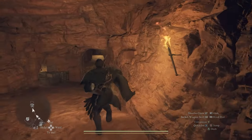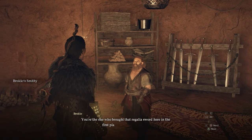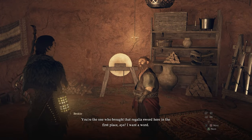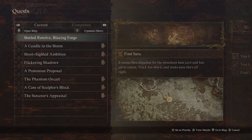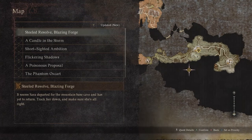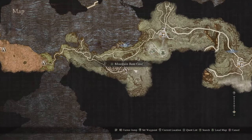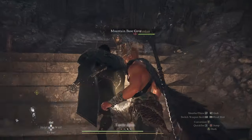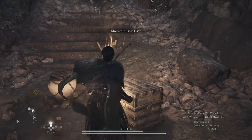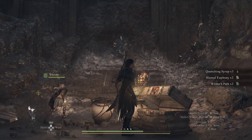Once you deliver the materials, she'll go back and work on the sword. The next time you visit, she will have gone to the forge on the volcanic island, and you'll need to go check on her and make sure she's safe. The location will be marked on your map and is easy to find — you shouldn't be able to miss the cave.